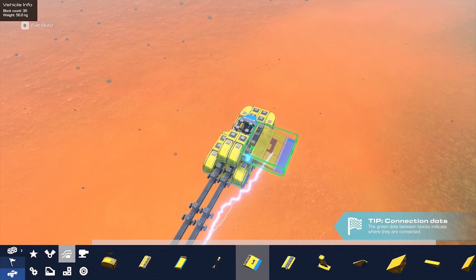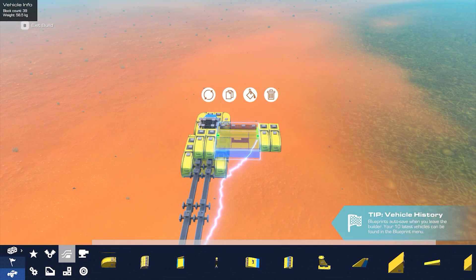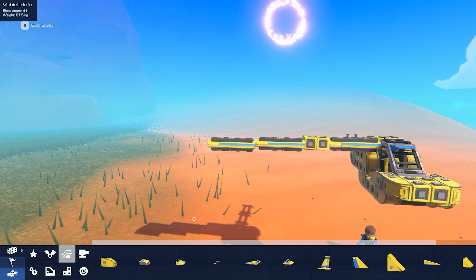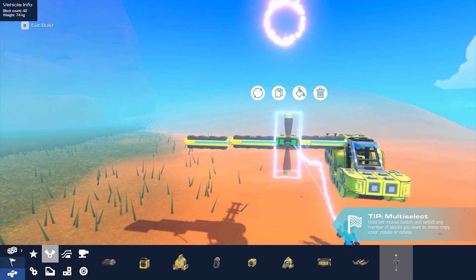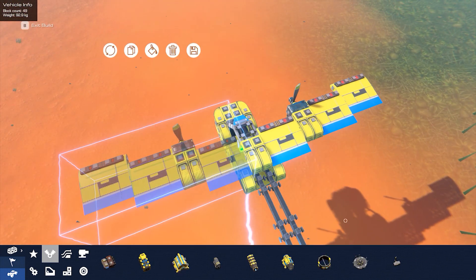Now let's put in the wings. Look out for green dots between blocks — that's where you can connect them. Now let's add a propeller. There's all kinds of engines you can choose from, which means different ways you can propel your plane.